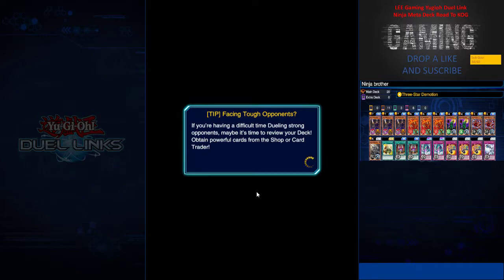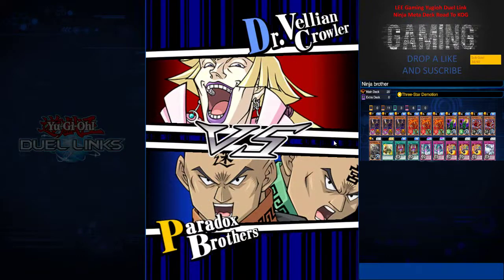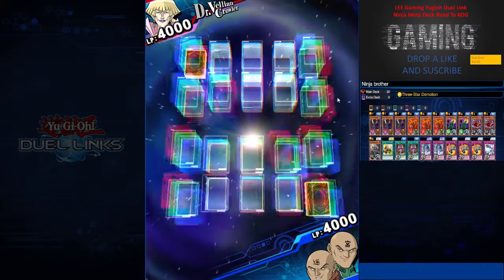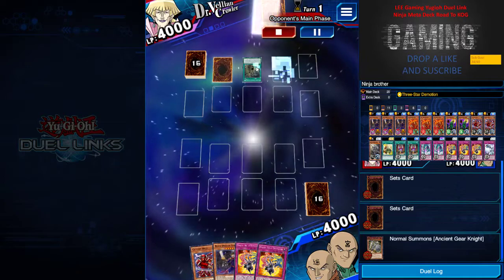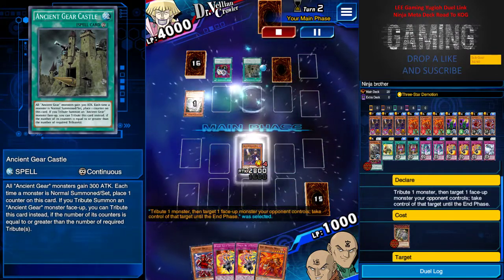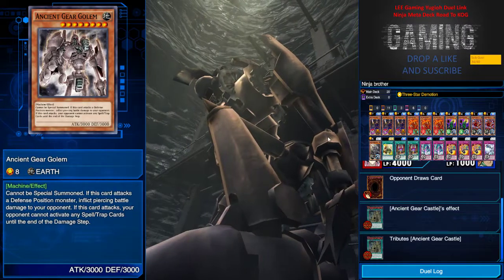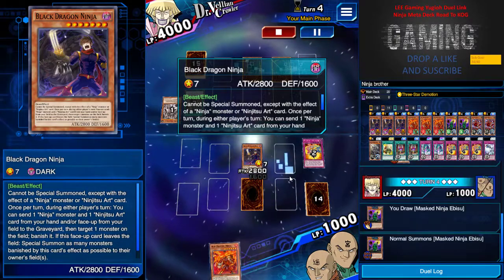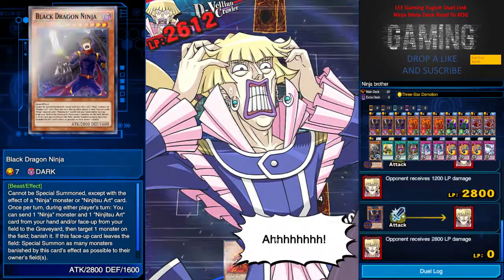Next game — I'm not too sure what I'm up against. It's been a long day; I've just been doing videos, playing, and my mind is dazed. My Newcastle game is playing against Chelsea as I record this — hopefully Newcastle can do well. Three-Star Demotion, no hesitation. He Econ'd me — bad play on his side. His boss monster hits the field but Ninja always has cards in hand. Once Green Ninja is out he doesn't activate anything and I just go for the direct attack.